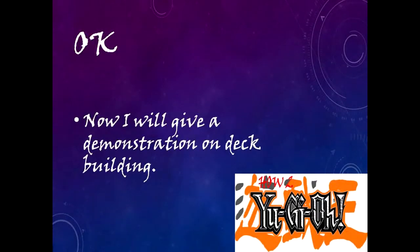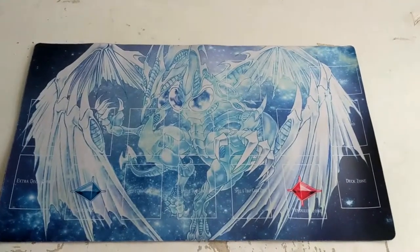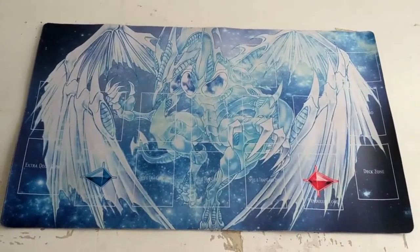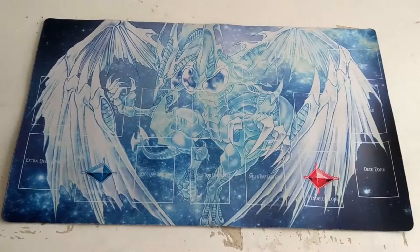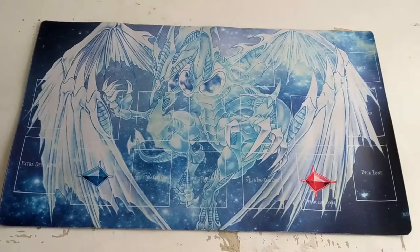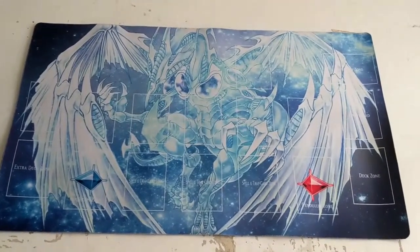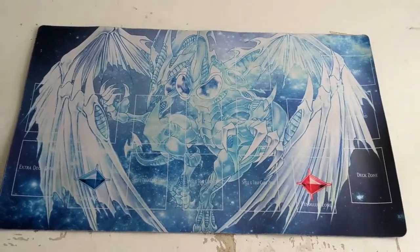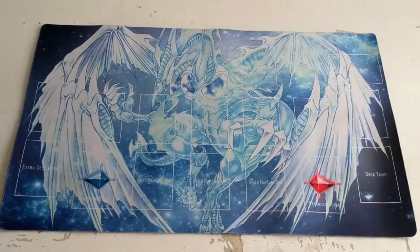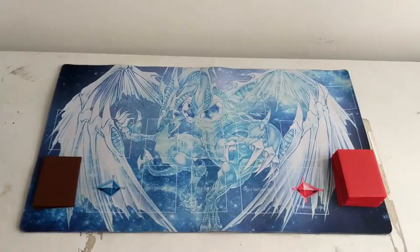Now I will give a visual demonstration on how to deck build in Yu-Gi-Oh. Your first step is to select the type of deck you are going to make. The six types are Anti-Meta, Archetype, Dual Archetype, Multi Archetype, Engine, and Freestyle. For the purposes of this video, I'm going to choose Archetype. The archetype I have chosen is called Altergeist.